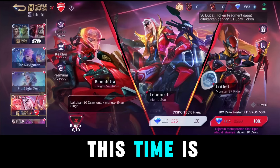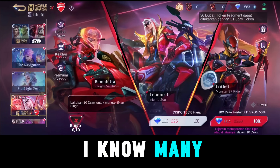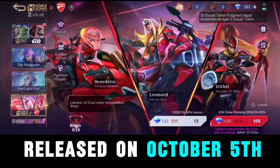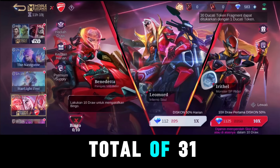The biggest update this time is that Leomord will finally be getting a Ducati skin. Many of us were waiting for this since Leomord rode a horse, and it perfectly fit with the idea of riding a bike. The event is going to be released on October 5th and will end on November 5th, lasting for a total of 31 days.